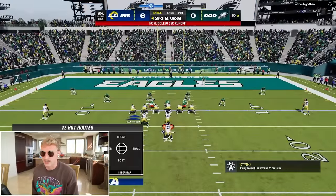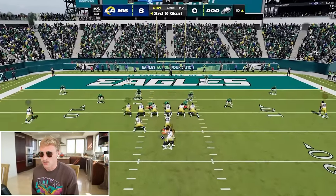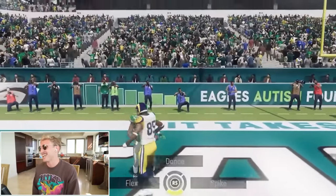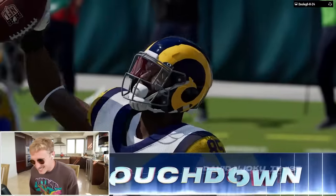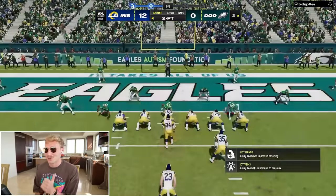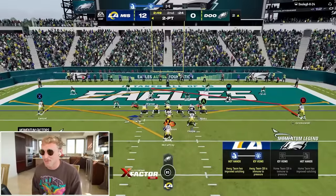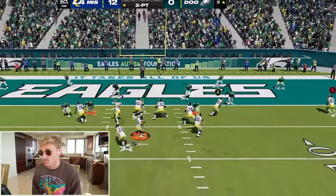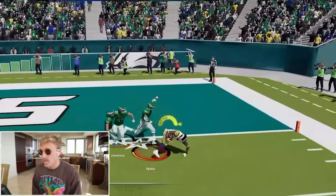What about an Njoku corner route? I wonder if that gets him — it does! The triple option is so good that it is forcing him to bring all these people up to stop the run, and it's making throwing the ball so easy. I think Njoku is a touchdown again — yeah, he is.